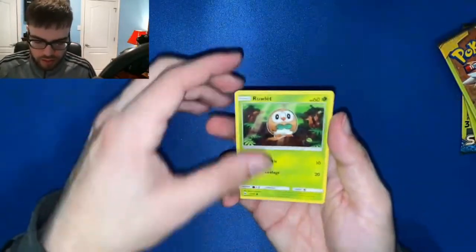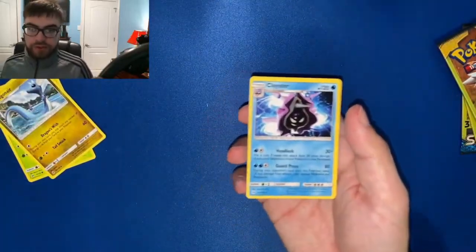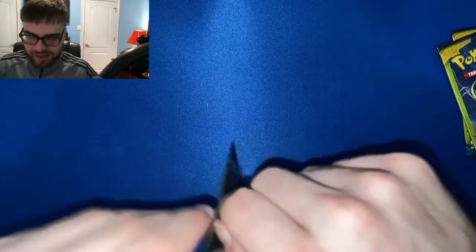Got a few more left. Alright — Lunala pack. Rowlet, Dragonair, rare Cloyster. I mean, I'll take it — I'm not guaranteed a rare from these, so any rare you get is kind of hype.